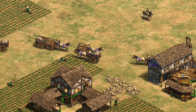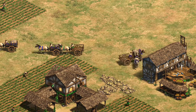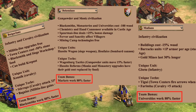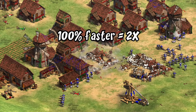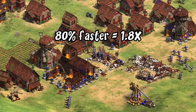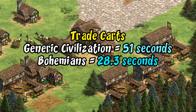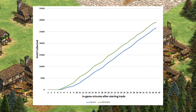For the next civilization the question of valuing resources now versus later really comes to the forefront. The civilization I'm talking about is of course the Bohemians, who have a bonus making their team's markets work 80% faster. Working 80% faster is almost twice as fast, so Bohemians and their allies don't make trade carts in the usual 51 seconds but instead in just over 28 seconds. That means your earliest trade carts are completing their first trip sooner, and you're also hitting your maximum number of trade units in roughly half the time.